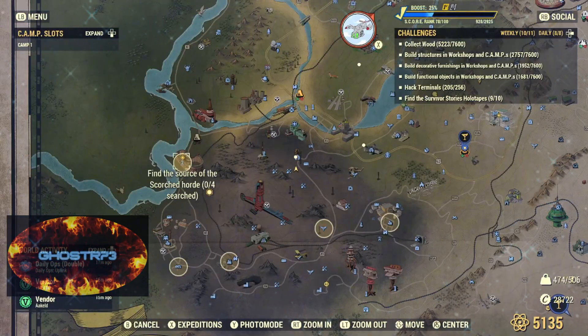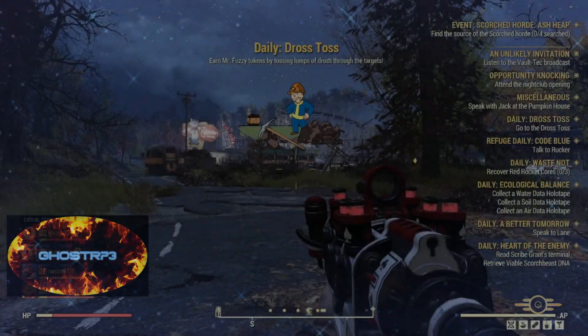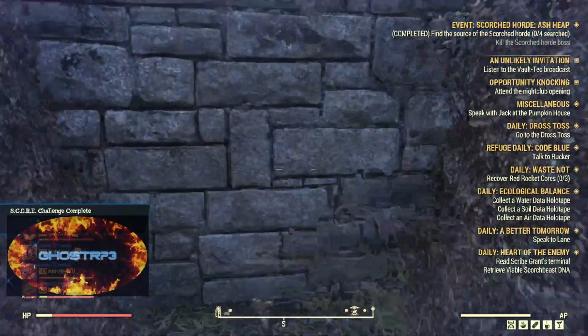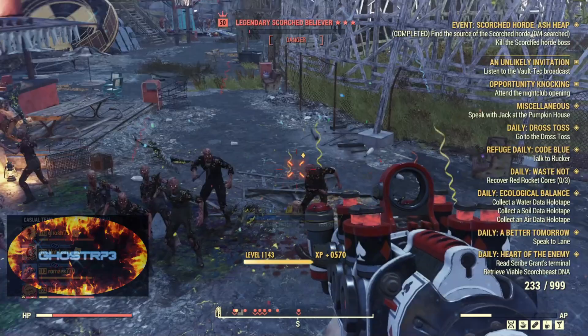For this one I know Scorch loves hanging out at Camden Park, so I head there first. A daily popped up to help with the XP. The app will tell you if the area you're searching contains the horde, so once you locate them just take them out and look out for that legendary.